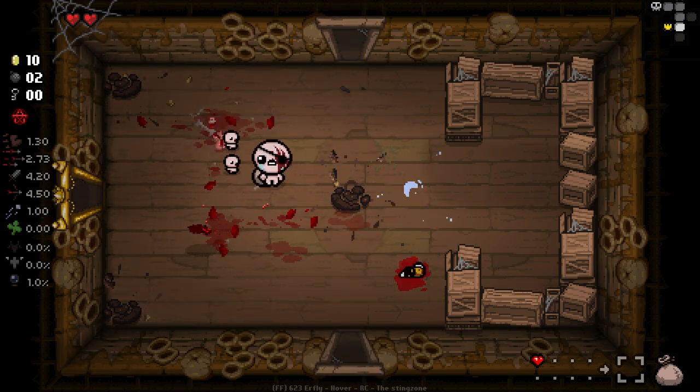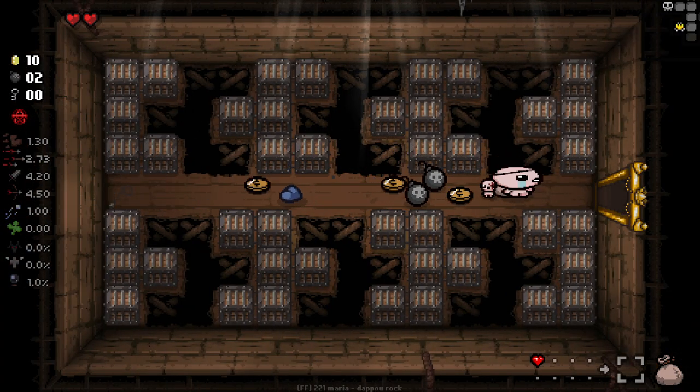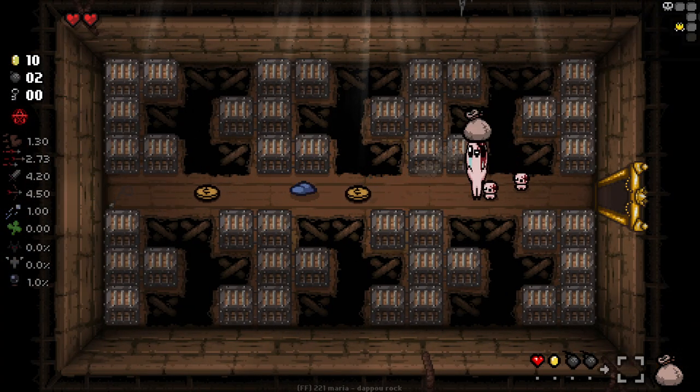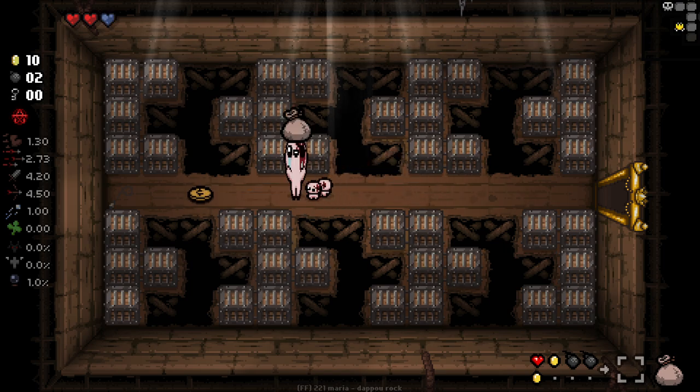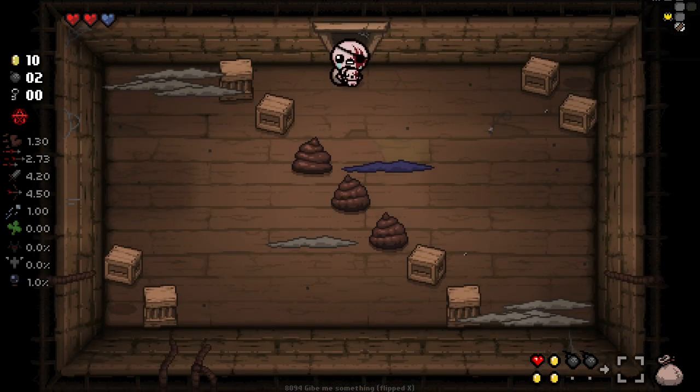Basically, we need to find a passive recipe that's really easy to replicate. I'm going to take the soul heart. So we've got heart, penny, bonbon, penny, penny.